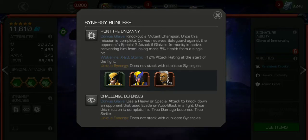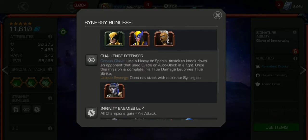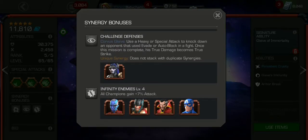Let's have a quick look at his synergies. Hunt the Uncanny: if you knock out a mutant champion, once the mission is complete, Corvus Glaive receives safeguard against opponent special attacks if Glaive Immunity is active. With Proxima Midnight: if you use a heavy attack or special to knock down a hero that has used evade or auto-block in a fight, his true damage becomes true strike — great against Medusas, Spider-Men, and so forth. And the Infinity enemies synergy: all champions gain 7% attack.